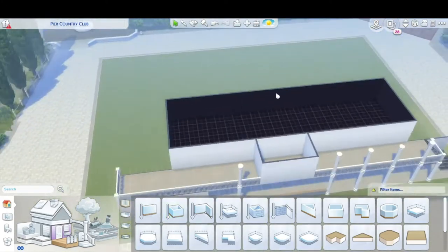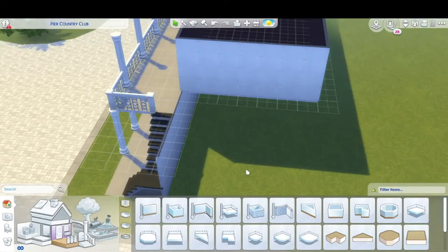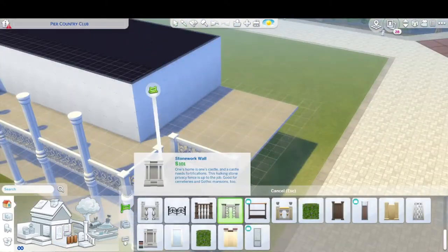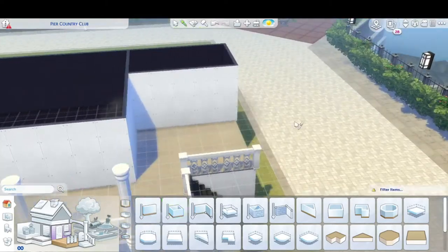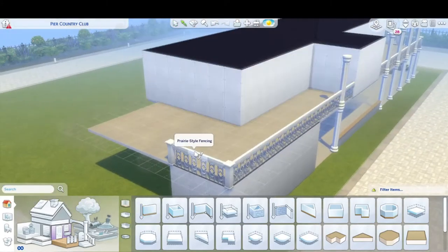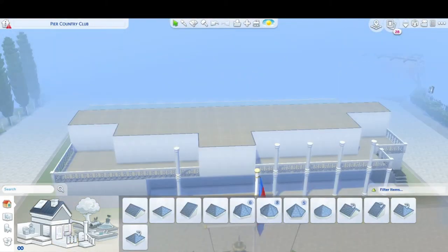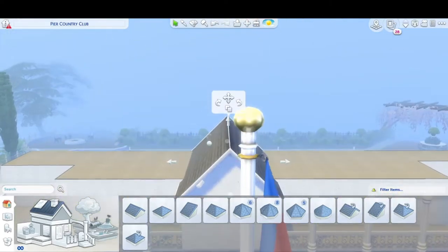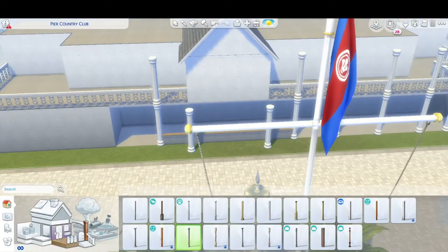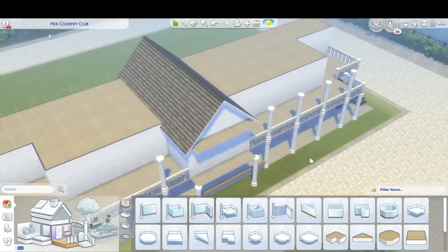My username is Crowbar26, or you can search 'pier country club' since that's what I tagged it under. We went with white — everything is white in the build. I felt that gave it a really expensive vibe. Whenever I think of a country club, everybody's wearing white — that golf look, white shorts or a white skirt. I used white marble on the flooring both downstairs and upstairs.